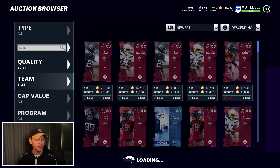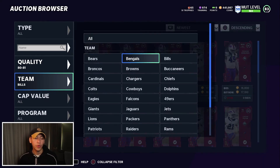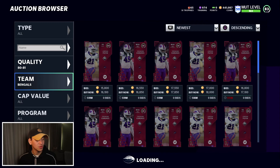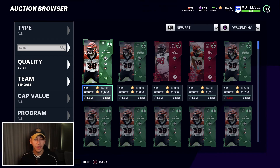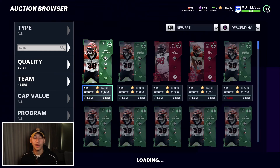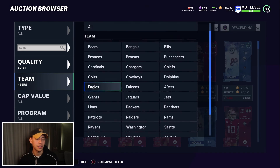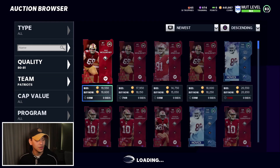One other thing about sniping: it's going to be better at different times of the week. When new promos drop, when new cards drop — with legends for example — each week cards are going to go down in price because a lot of people are opening packs. Sniping has a reliance on people not understanding the value of their cards. They're underselling them because they want the coins quickly, and you capitalize on that.